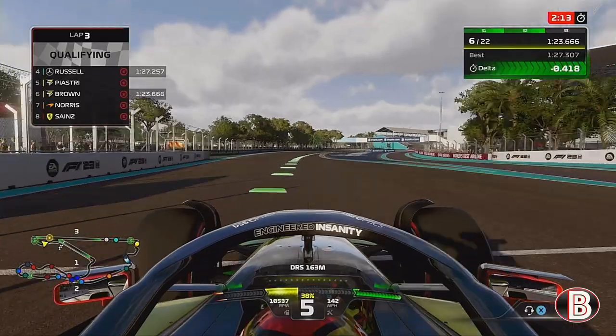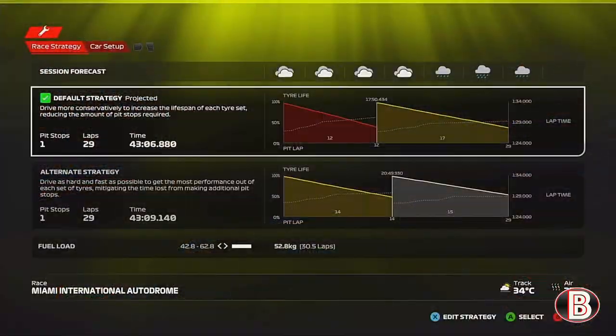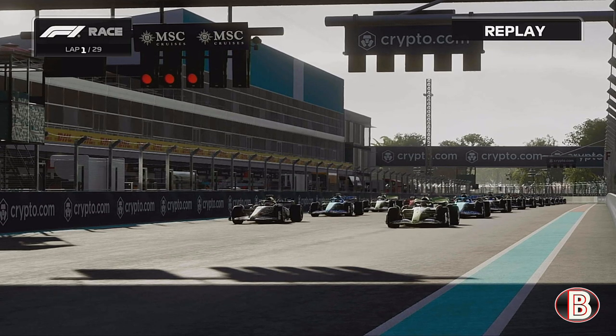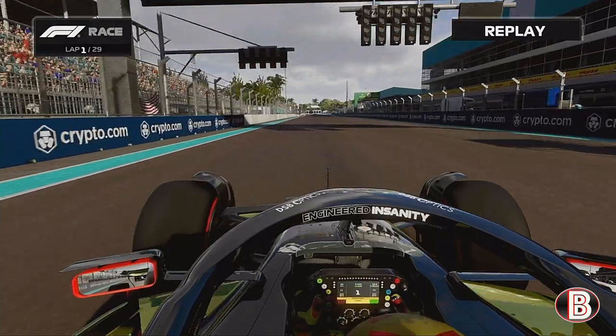This is our pole position lap. It was a very strong lap — we found half a second on the final lap. The conditions show we're doing softs to mediums, but there is a high chance of rain towards the end of the Grand Prix. So how far can these soft tyres go, and how quickly will the rain come?